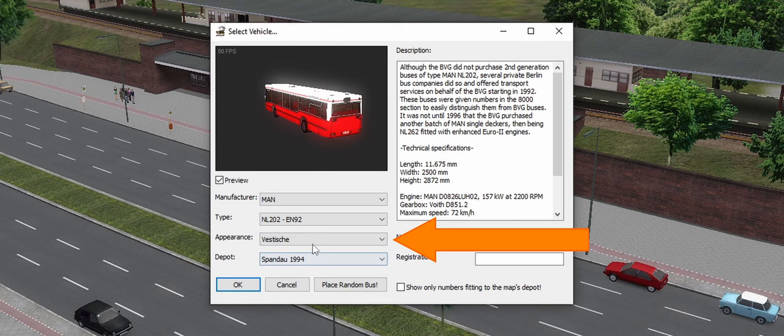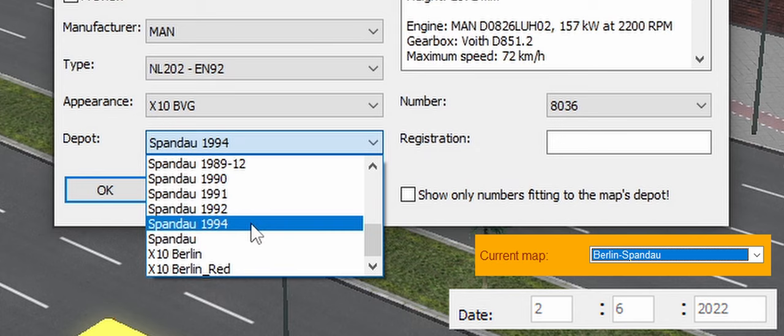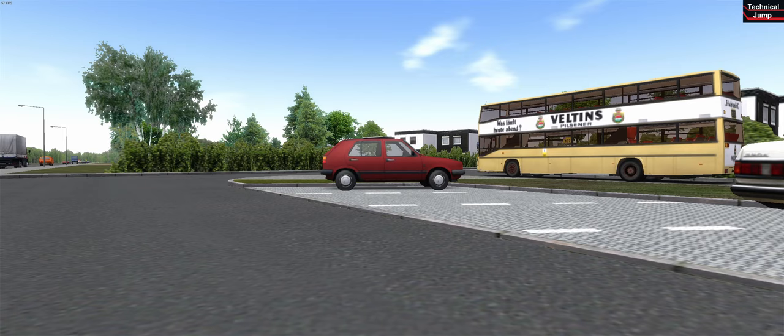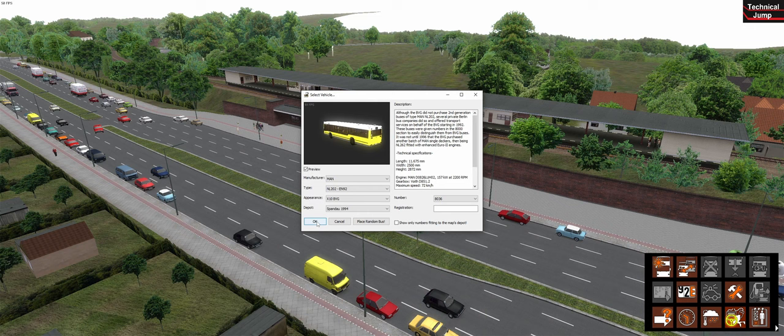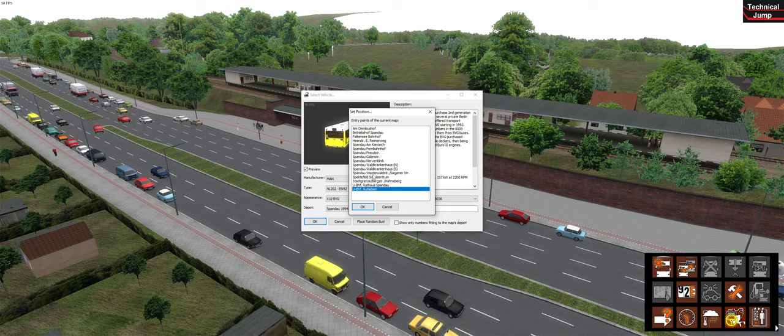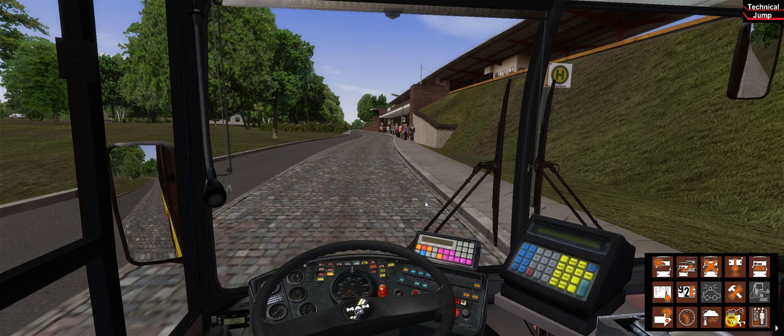With the third tab you can choose the color skin, and with the fourth tab you have to tell the bus which map you are playing. We are now playing in Berlin Spandau after 1994, so we chose Spandau 1994. Be aware that if you don't pick the correct one, no one will enter your bus, so make sure that one is always correct. When you accept the bus a window will pop up in which you click on the location you want to spawn the bus.